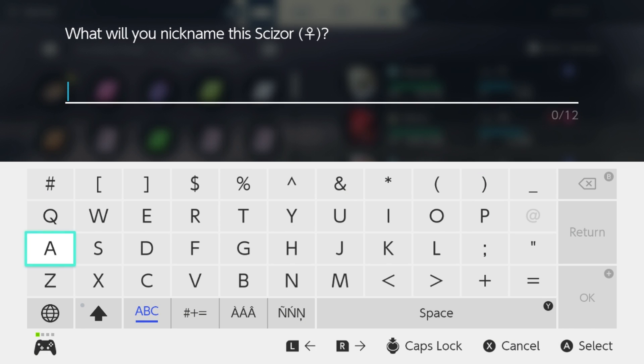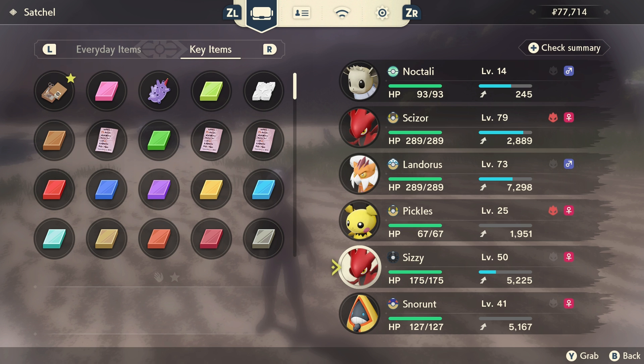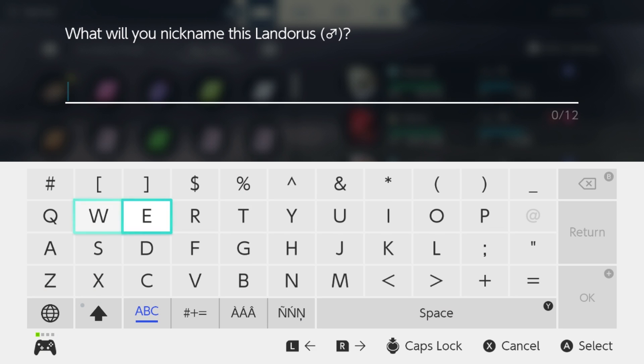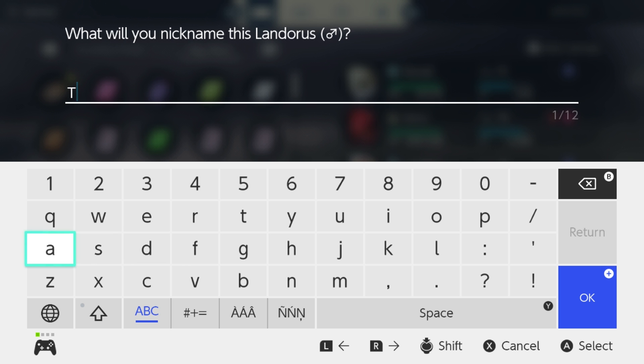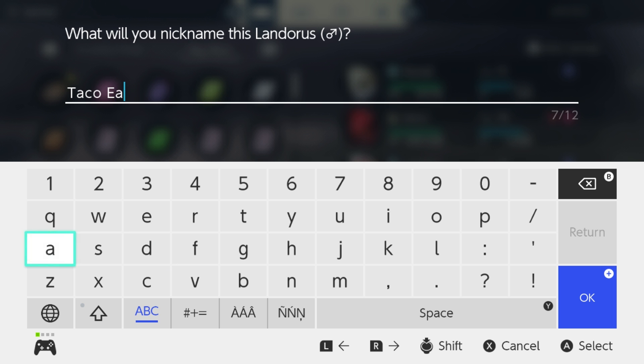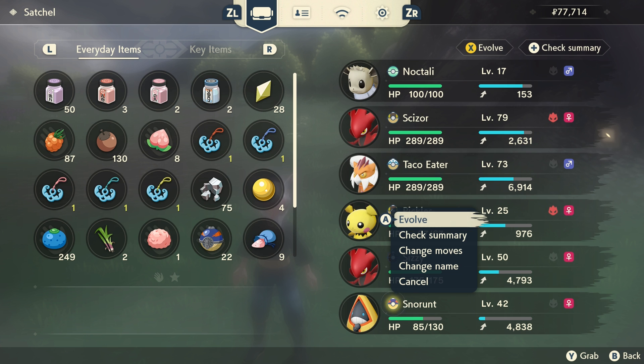In Legends Arceus, they added a lot of awesome features that are also really convenient. Starting in Legends Arceus, you could nickname your Pokemon anytime, change your Pokemon's moves anytime — which I think is amazing — and you could also evolve your Pokemon at any time. What I mean is, once your Pokemon meets the criteria to evolve, it does not evolve until you go to the menu and select it to evolve. That kind of makes the Everstone obsolete, although there are different reasons to use Everstone such as breeding. But I think all of these are just great features.